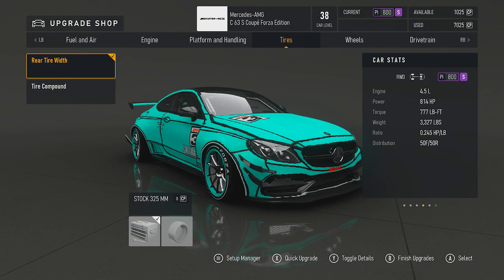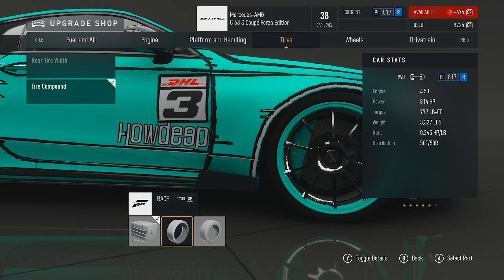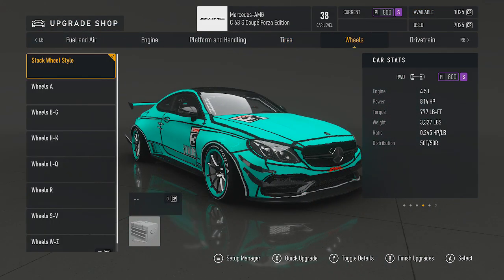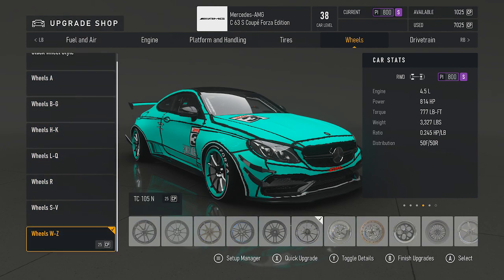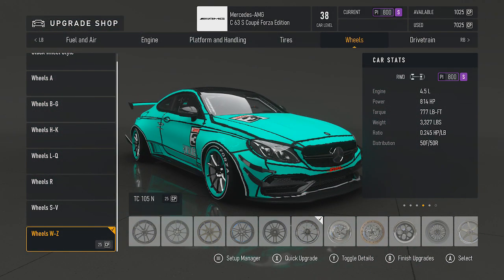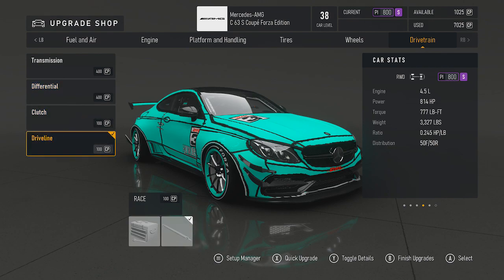Rear tire width is just stock, and the tire compound is stock — you can also run race or drag here. The rims are my TC-105s; I love these rims and they look really good with this car and this paint job. We've also got a race transmission, race differential, race clutch, and race driveline.